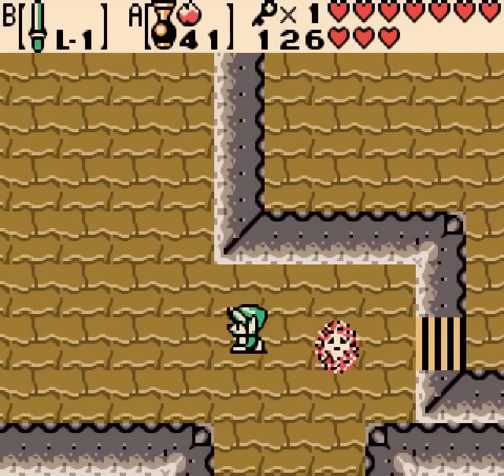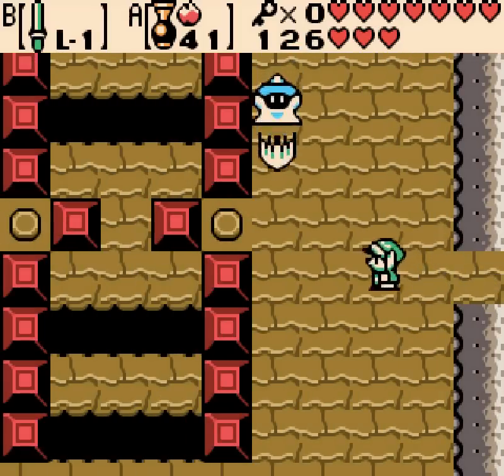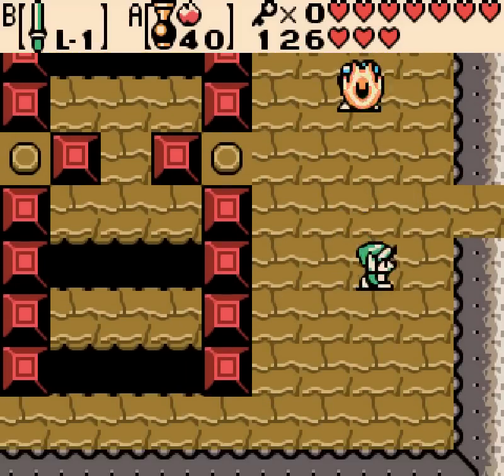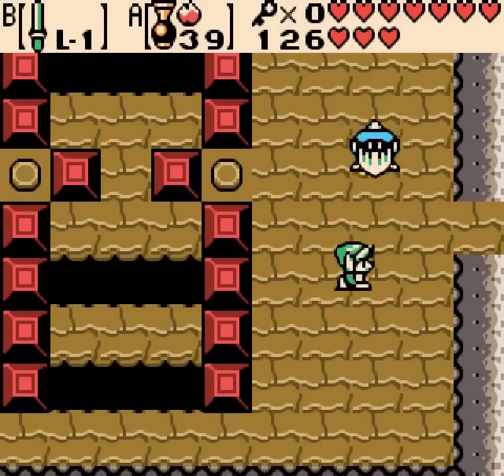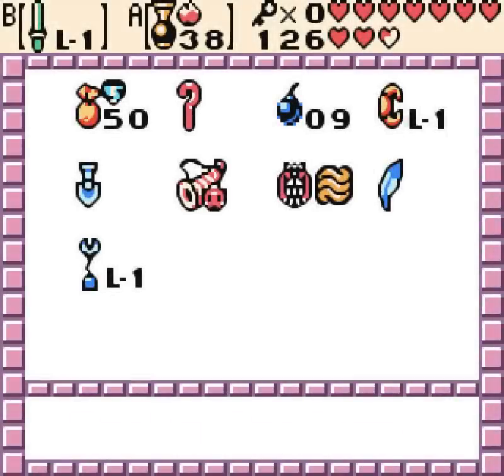Nope, nope, nope — you got cursed. You can't actually kill those right now. Finally, the blue Wizrobe. The Wizrobes suck a lot. The blue one especially takes a lot of damage and travels around.